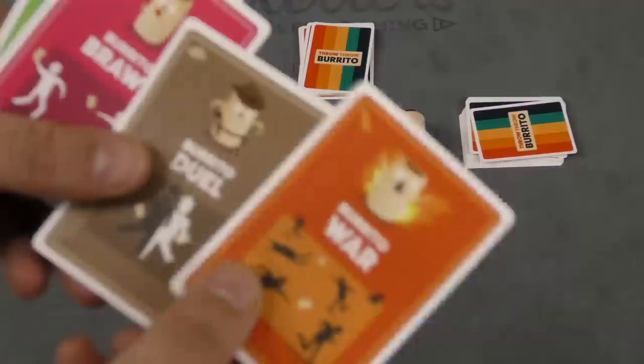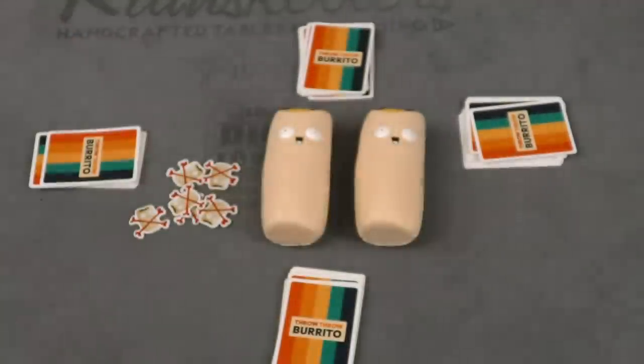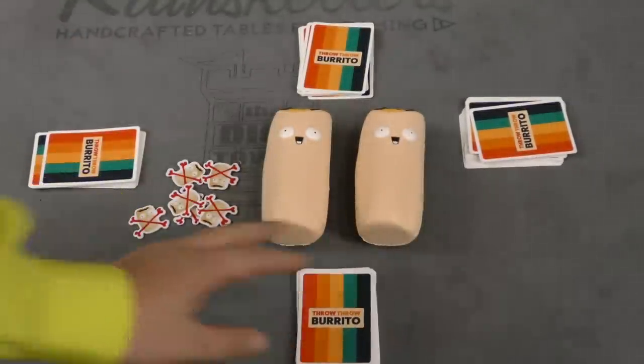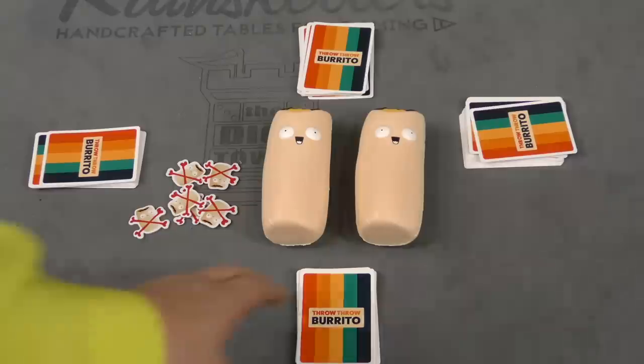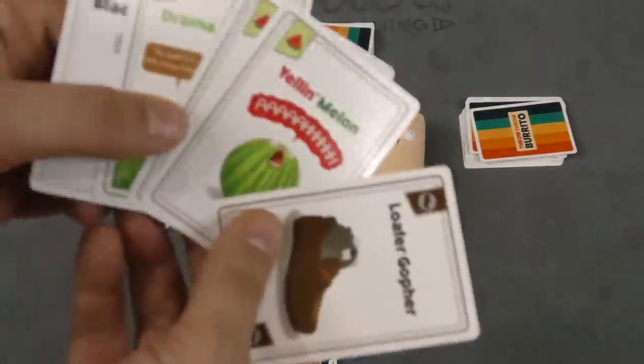You also have cards like Burrito War, Burrito Duel, and two different color Burrito Brawls — Pink and Green. You're going to put about 15 cards in front of each player; the exact count does not matter. Players draw five cards into their hand and then you say go.